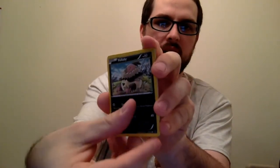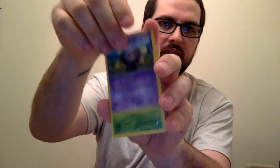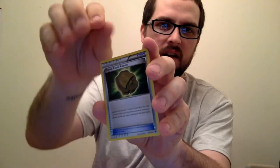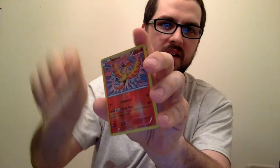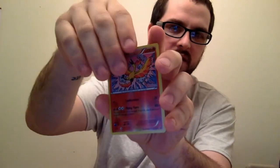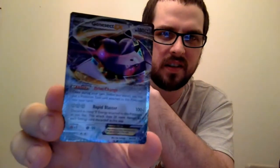Another Minccino — we're gonna have a Minccino army. Vullaby, Larvitar, Koffing — he's one of my favorites — Snivy, Dome Fossil, Altaria Spirit Link, Pokémon Fan Club, Reverse Holo Moltres — nice — and Genesect EX! Look at that. I like that. Rapid Blaster. Nice steel type.